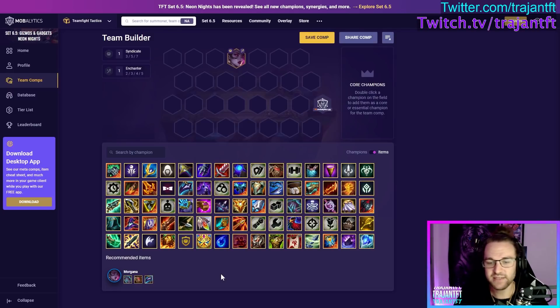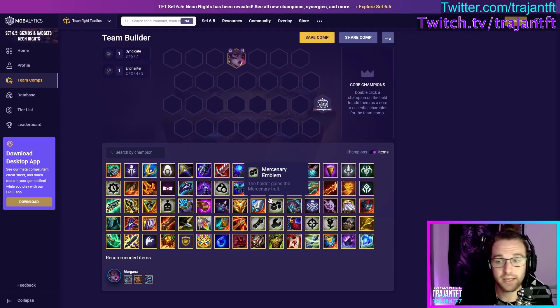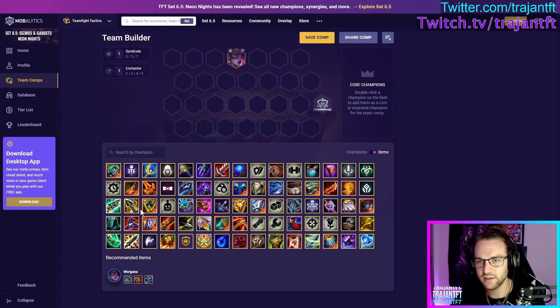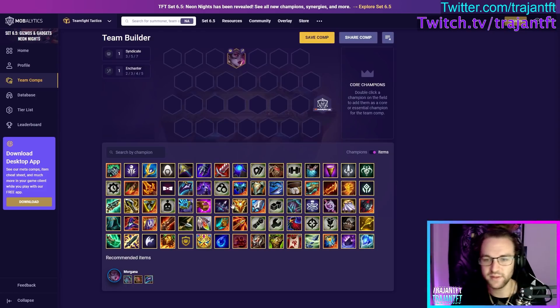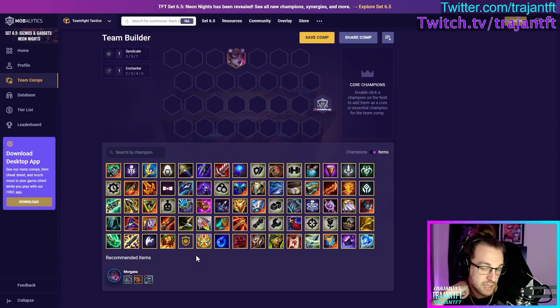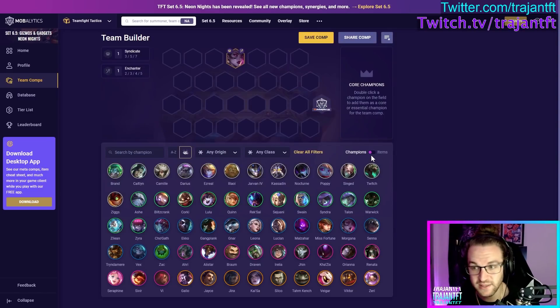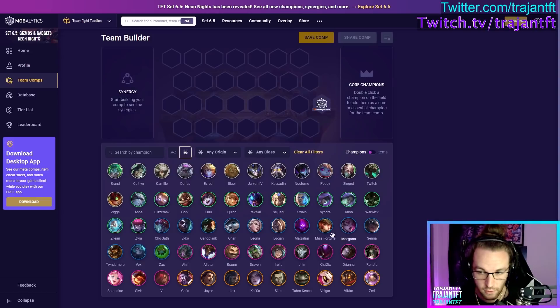For Morgana itemization, tanky items plus Morello is very strong. She's actually a pretty decent solo frontliner mid-to-late game. Think of her similarly to Lissandra. Morello plus tanky items, or Edge of Night, are probably her best items for most of the set. If you build her as your DPS you could go something like Giant Slayer, Deathcap, Edge of Night — you can still frontline her to maximize her spell's effect while also dealing tons of damage and disengage with Edge of Night.